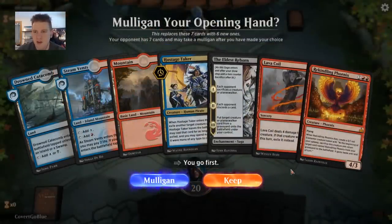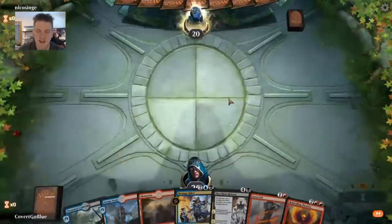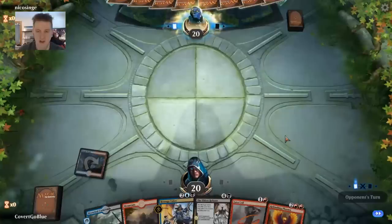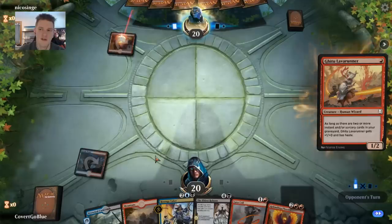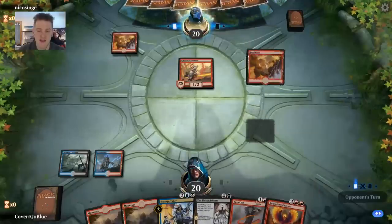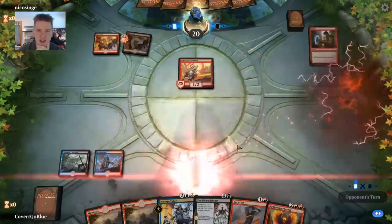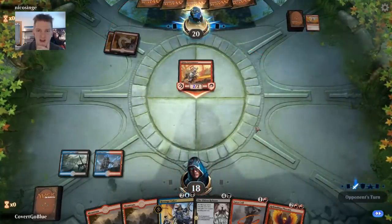We're on the play. We have our colors — always important. We have a Lava Coil and some later game stuff. I think we can keep it. We're really leaning on the Lava Coil and will need to draw another land, but I think that's totally fair. Usually three lands, four spells is right where you want to be. Looks like another opponent has decided to open up on Mono Red today. I want to make sure that they don't have Runaway Steamkin before I kill the Ghitu Lava Runner, as Runaway Steamkin is the most scary early game threat.